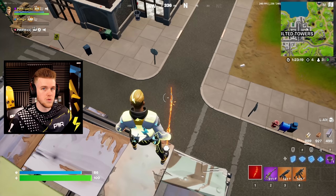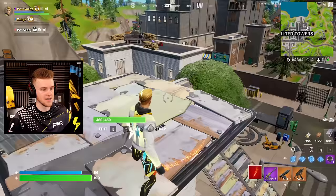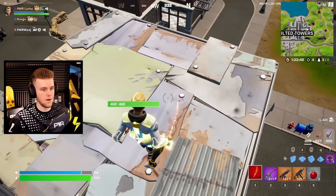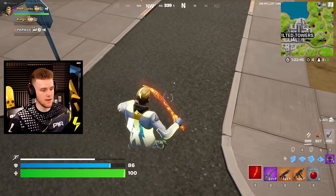Do you take less fall damage while tactically sprinting and jumping? I'm in Tilted Towers — jumping off this platform neutral gives 39 damage. Now while tactically sprinting and jumping — I actually gained more damage. That's because you jump higher with the tactical jump, so you take more fall damage. That kind of makes sense.